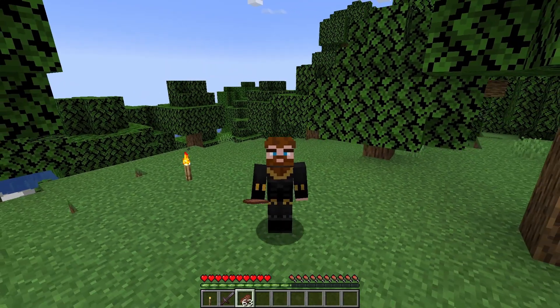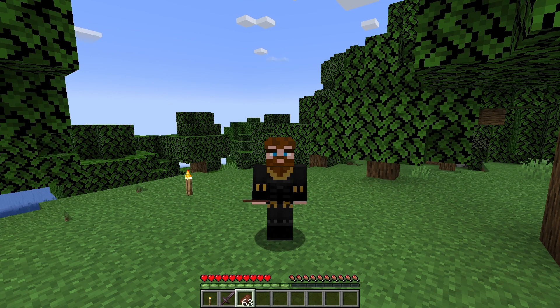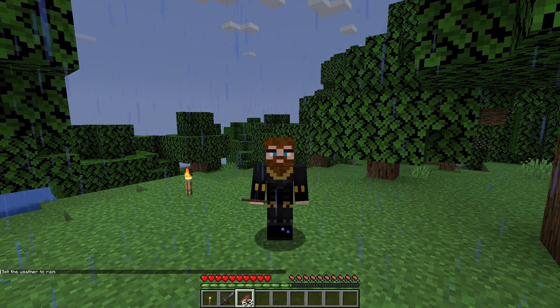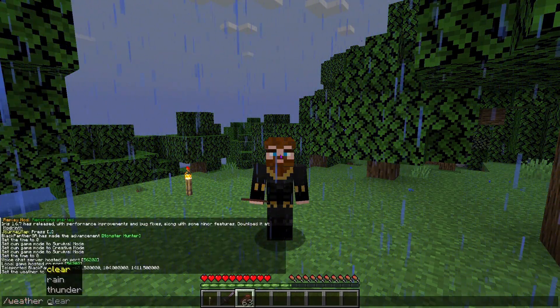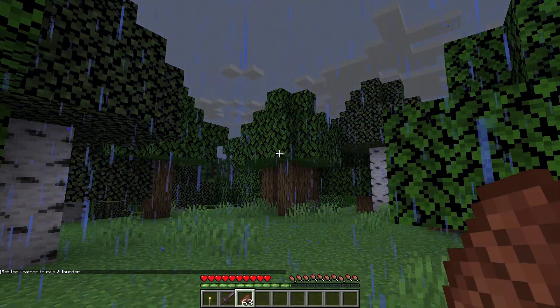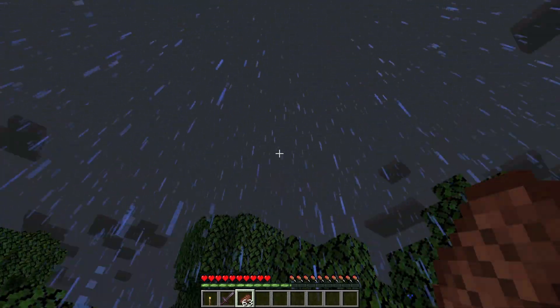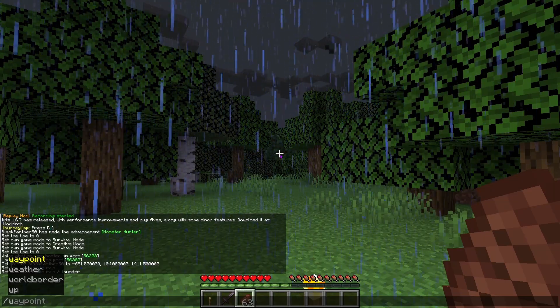The next command is how to change your weather. Sometimes it will start raining in your world, which might be inconvenient. Thunder can also start, and lightning strikes might cause villagers to turn into witches, among other things. To change your weather, type forward slash weather and choose 'clear' to stop the rain, 'rain' to start it — you can immediately see the rain falling — or 'thunder' to trigger a thunderstorm with thunder clouds.